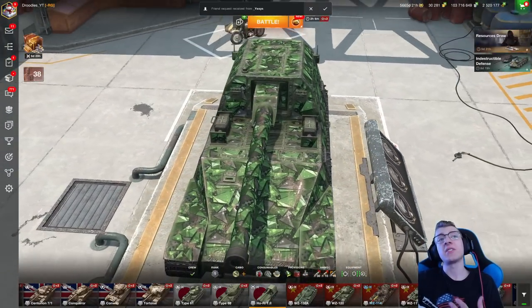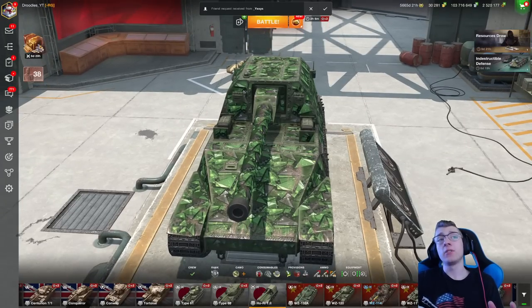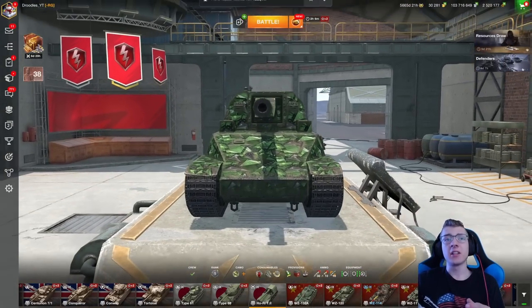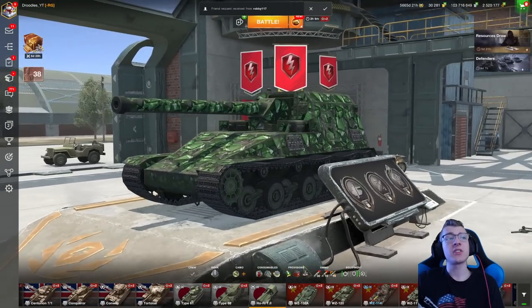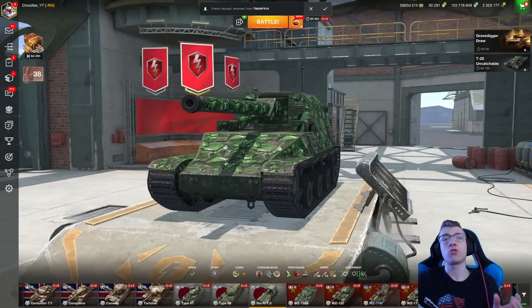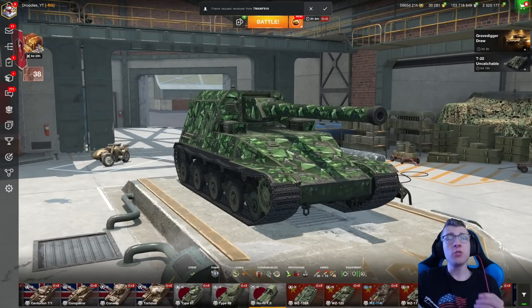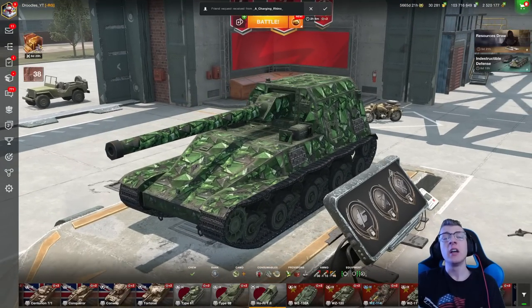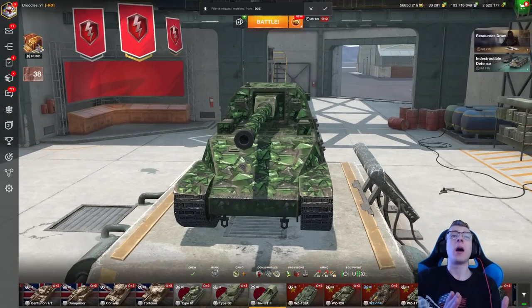Either go for the lower plate or go for the superstructure, which is the little flat panels next to the gun. Those flat panels are definitely the weakest part — about 250mm thick. The lower plate is a weak spot, but you'll notice it's also got an angled lower bit underneath, which is also very troll and hard to hit. So if you shoot at that lower plate and miss, you're always going to bounce. If you shoot at the superstructure, it's kind of hard to miss — it's just a big old flat box.